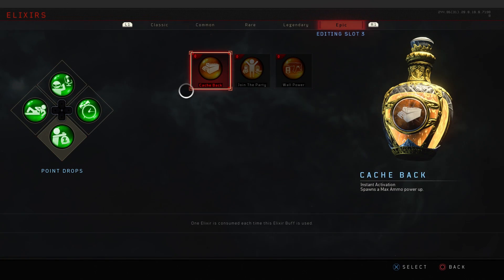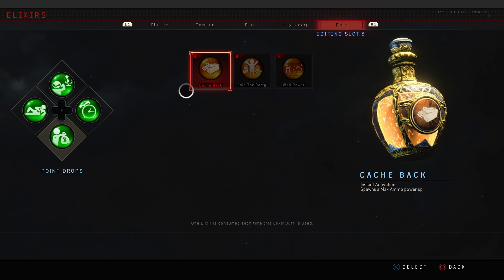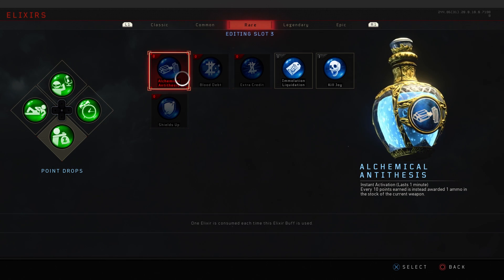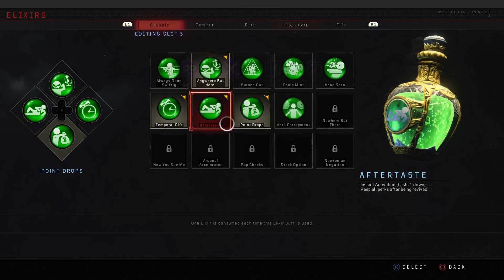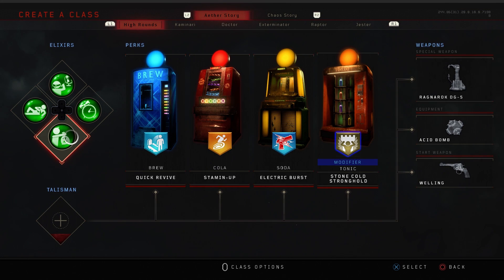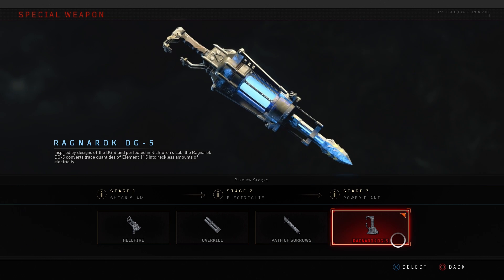As a season pass holder I can use this outfit in multiplayer but more importantly in Blackout once I unlock Ruin. For loadouts, you're going to want Cash Back — definitely one you want if you want max ammos. Something close at a lesser rarity is Alchemical Antithesis, coming back from Black Ops 3, which you might be able to get from spinning. Aftertaste is one of the default ones you can apply once you level up a bit, but elixirs aren't very important.